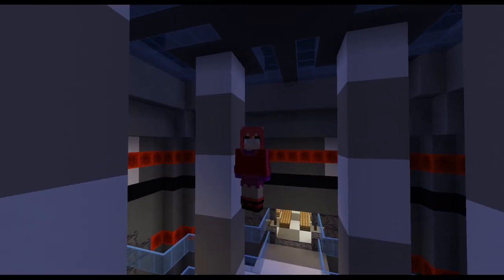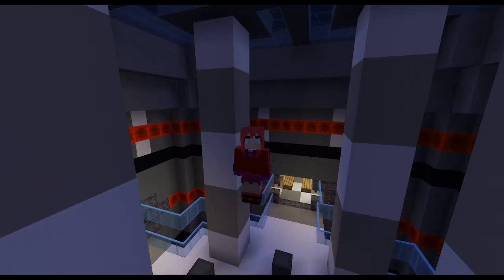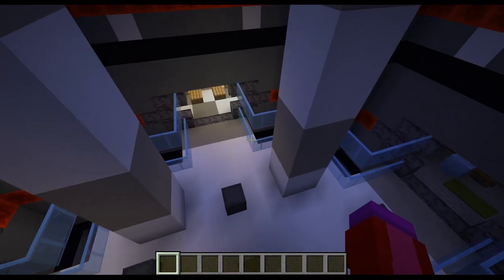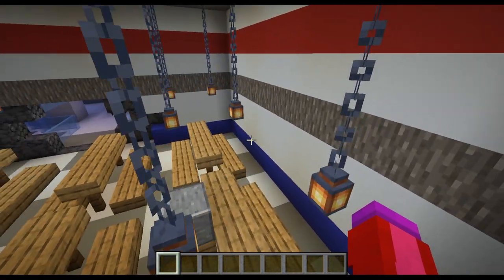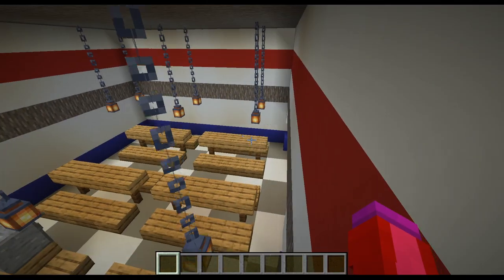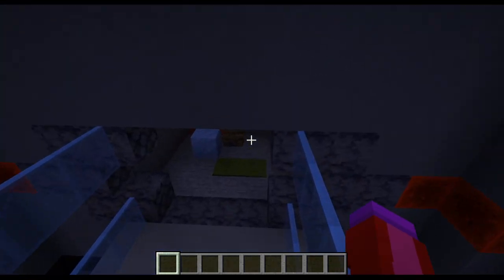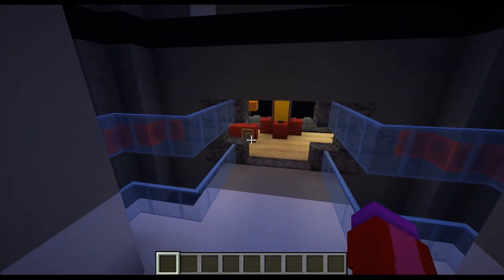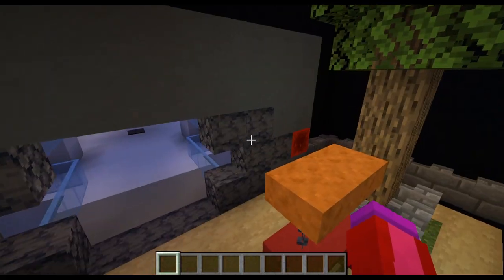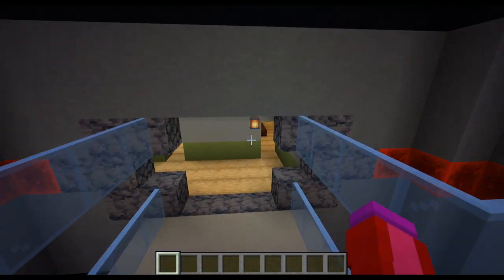Hello everyone! Welcome to the true finale, the real final episode of the Minecraft Piggy Build Tutorials. This episode is only going to be one part because it's really short, really easy, really simple to do, and it is Distorted Plant, which is what I use to refer to the second phase of plant after the dynamite activates. It's way shorter than the first plant, and it will not take you very long at all.